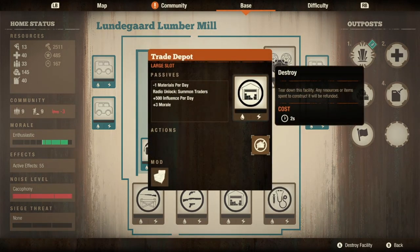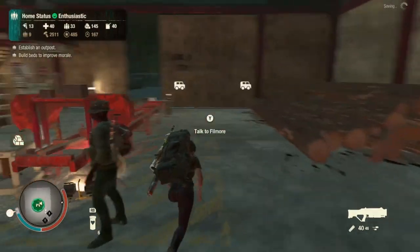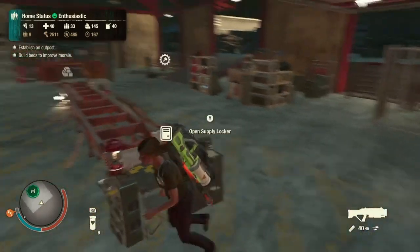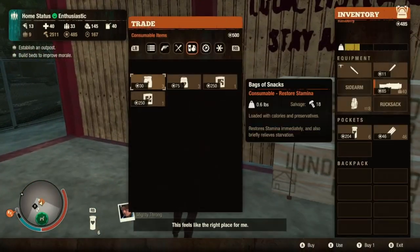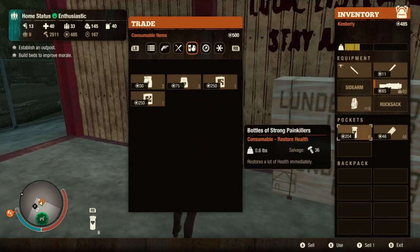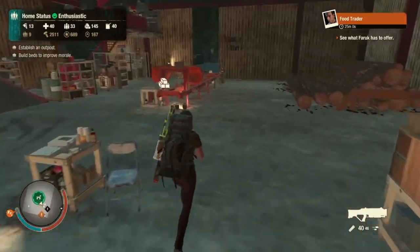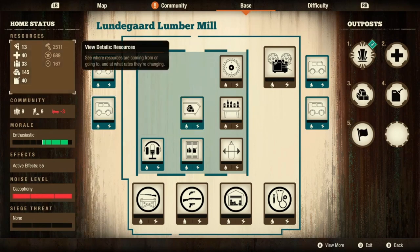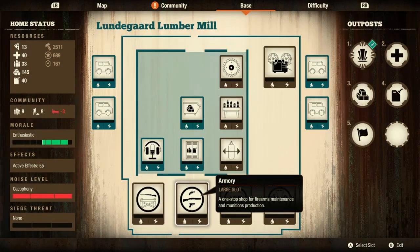Trade depot - I'm not going to get super in-depth because everyone knows what it is. It gives you 500 influence a day, costs a material, and you can summon traders. Since we did summon one, let's see - I already have some strong painkillers here. Let's go see how much these sell for. It sells for 204 influence for six of them, so a standard stack of three sells for 102. We just knocked out almost half of their influence right there - that's the quick way to make money if you can gather enough meds and ethanol.